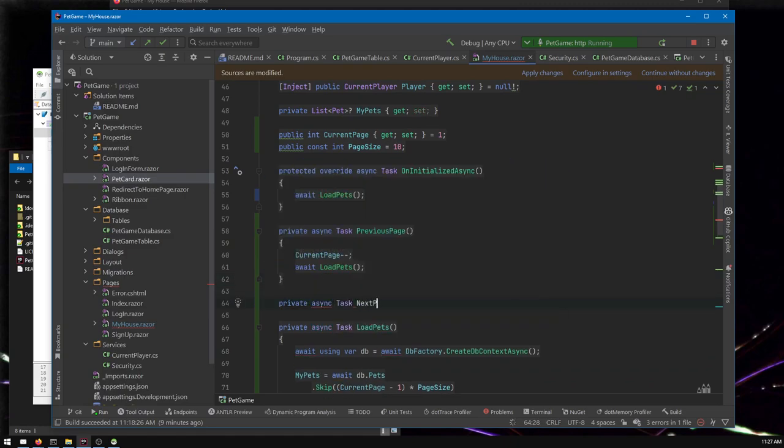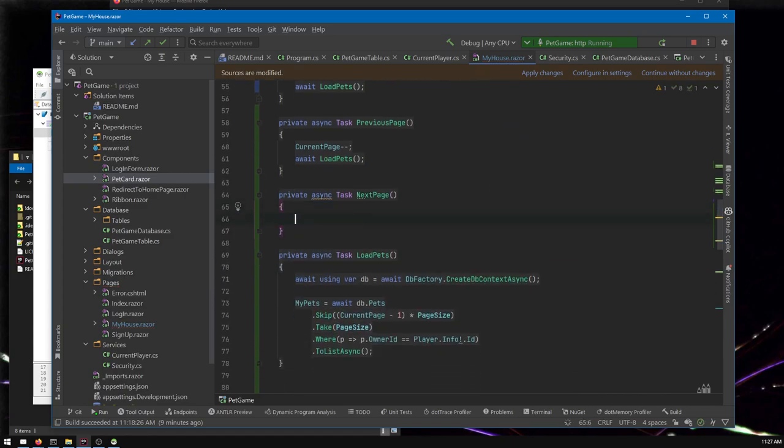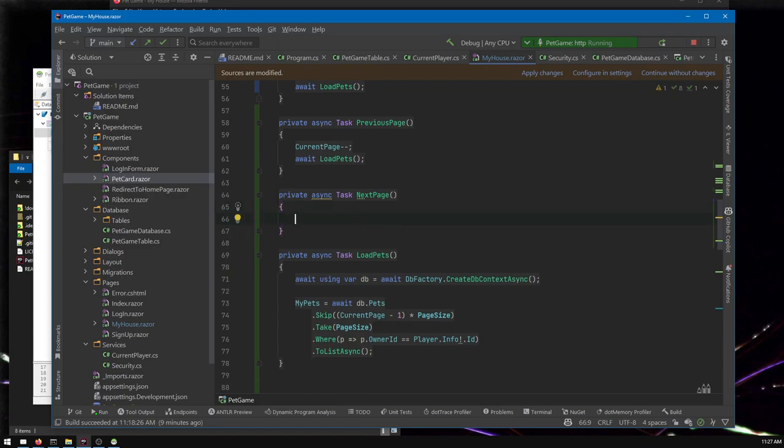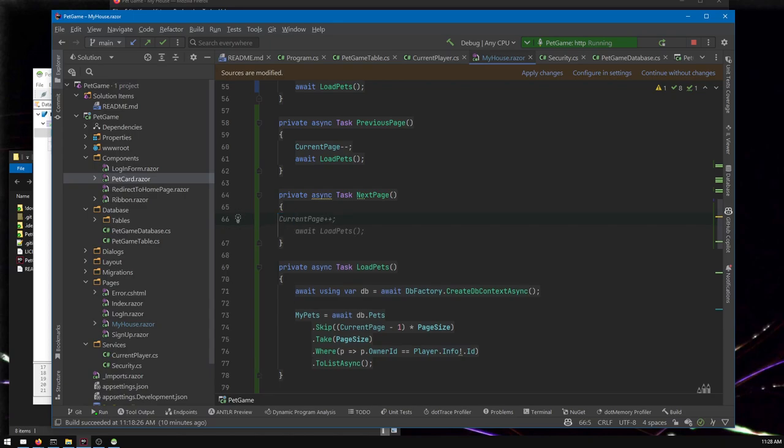Now let's do NextPage. GitHub Copilot sometimes gets confused — it's a plugin, not part of Rider or Visual Studio, and when I press Enter the IDE automatically indents, which seems to throw Copilot off. One habit I've gotten into is deleting and retyping a character so Copilot re-activates. They've been making it better with every release. Tab 9 is older so maybe they've already solved these issues.